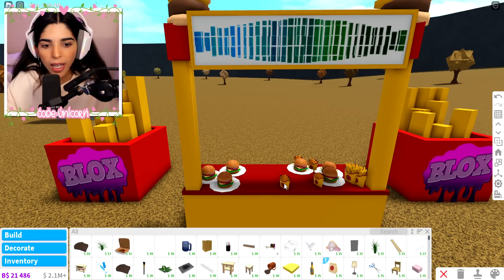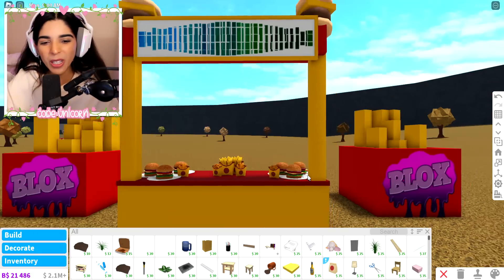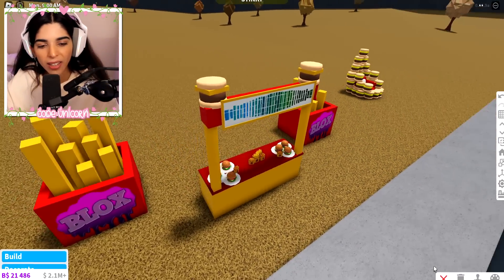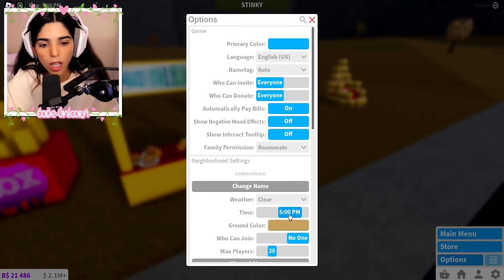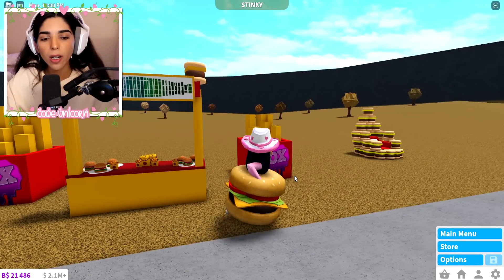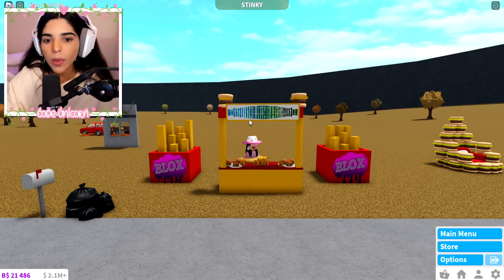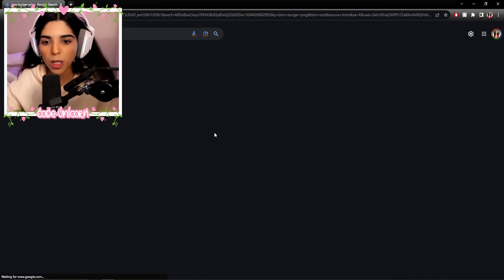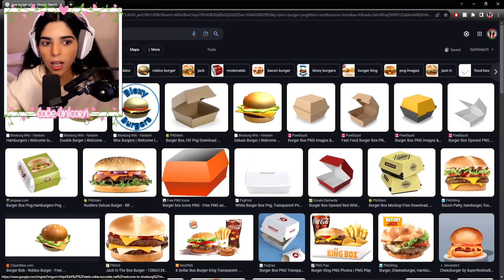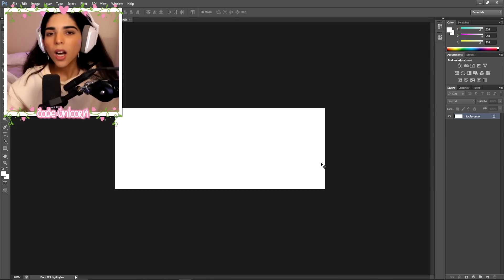I kept my tray! I'm just gonna put all of the food down and make it look better in build mode. I hate how the Blocks Burgers have plates on the bottom, but it's okay — we got a ton of fries, onion rings, and mozzarella sticks. Back into build mode. Let me switch the time of day — there we go, 12 o'clock looks better at this angle.